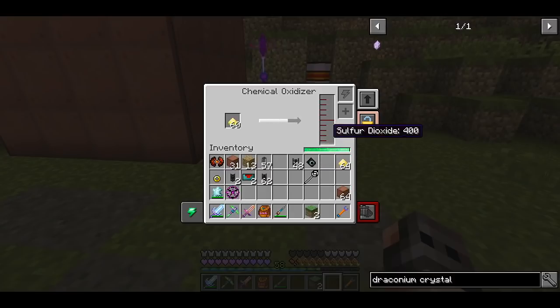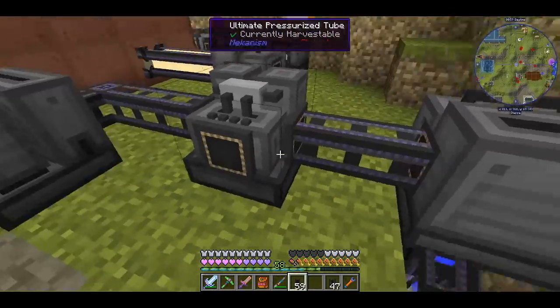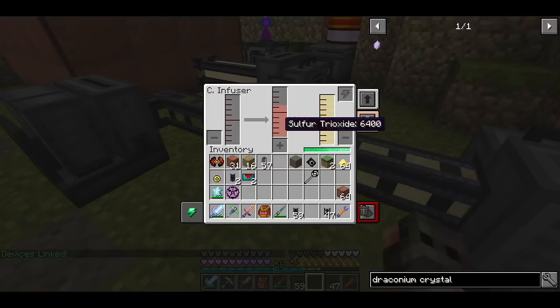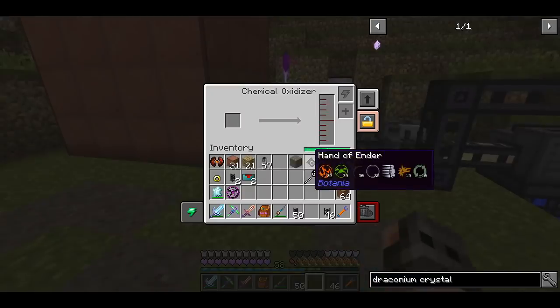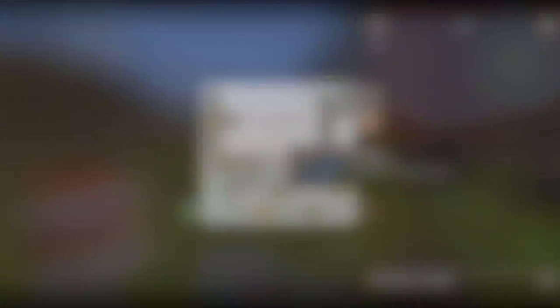To make sulfur trioxide, we mix sulfur dioxide with oxygen and give it power. Then we make sulfuric acid by mixing water vapor with sulfur trioxide. I ran out of sulfur trioxide so I put more sulfur in — we are getting more sulfuric acid. That's fine; we just needed one piece of ore to test this.